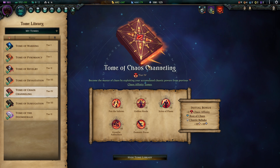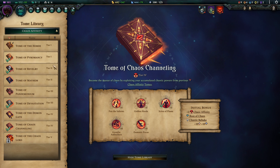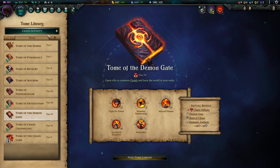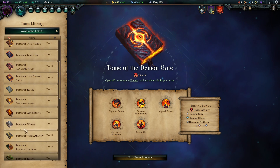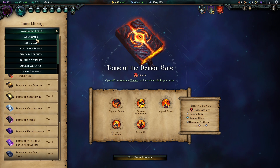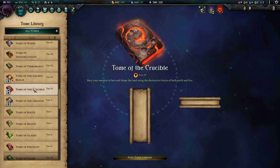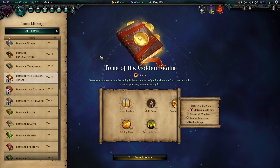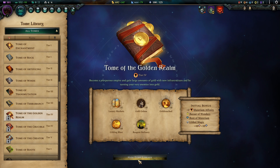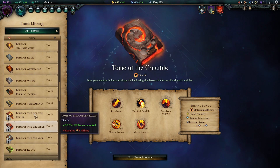The build basically ends here. Your affinities won't really allow you to go for anything else than the other chaos tome. In all honesty, the build is complete here — the Tome of the Demon Gate isn't optimal. In my usual runs I went just for more chaos tomes. But if you can get your hands on the Tome of the Crucible or the Tome of the Golden Realm via extra affinity from heroes or other means, that would be really massive. Crucible and Golden Realm are both really nice add-ons for your late-game plan.